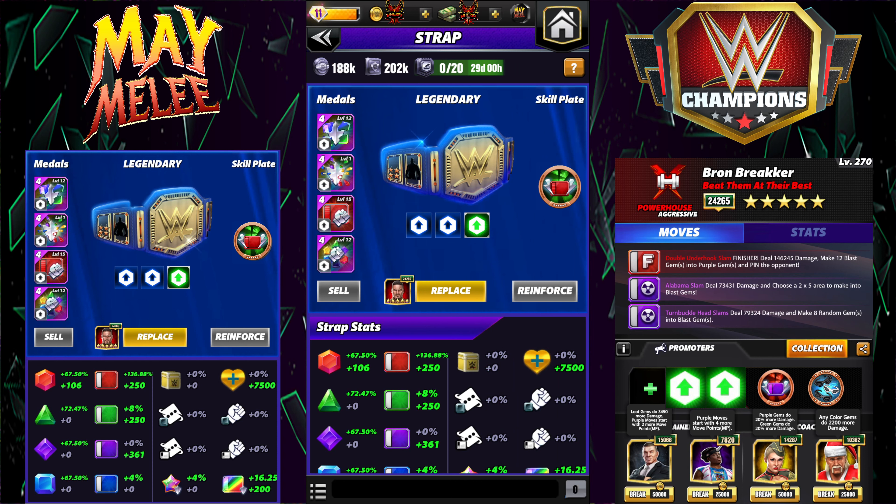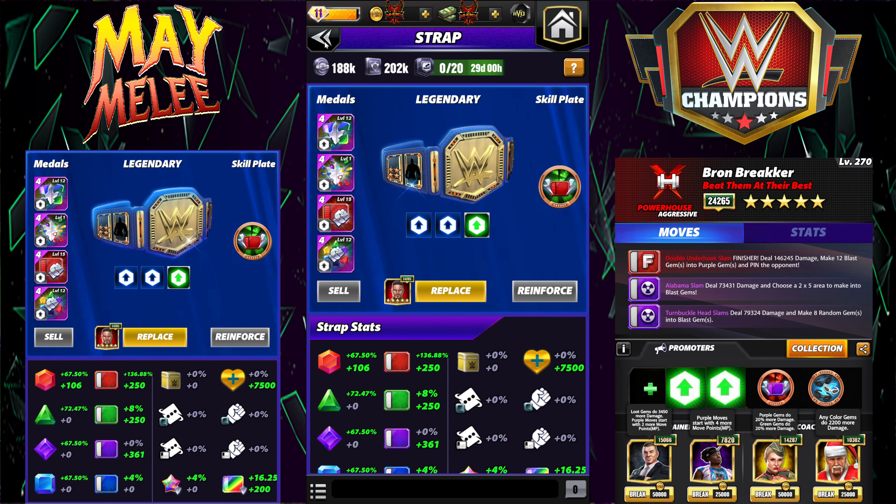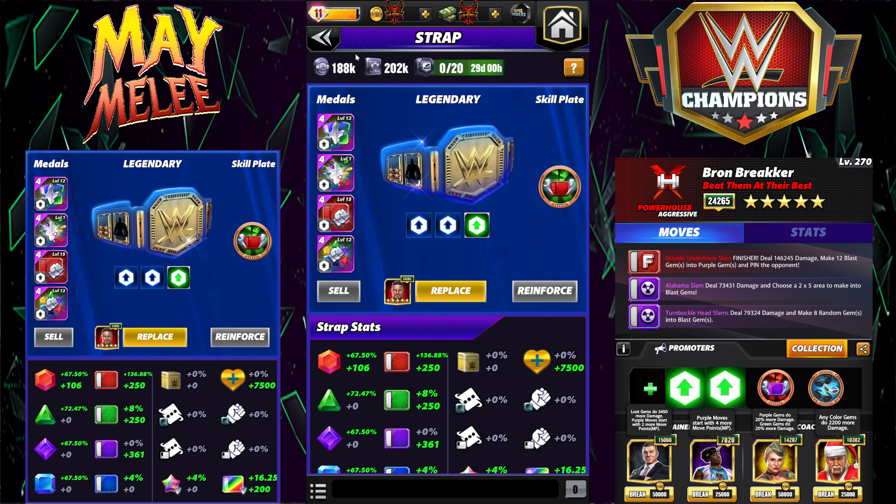The strap I'm going to be using is Double Fury — level 12 on gem damage and level 15 on move damage — so 133% red move damage on that metal Aftershock plate, which might seem kind of weird here at the start but is useful in the last build I'll show you. It's available on the skill plate part picker.